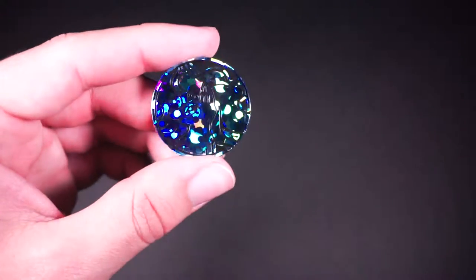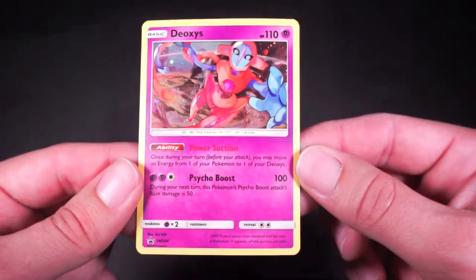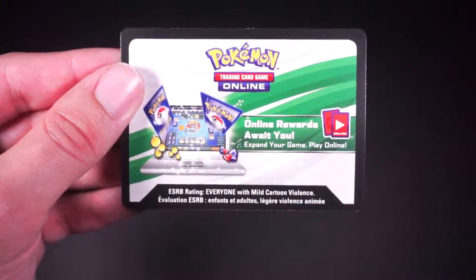To start we have the Alolan Ninetales coin, the Deoxys promo card with Power Suction and Psycho Boost, and the code card which we'll save to the end.